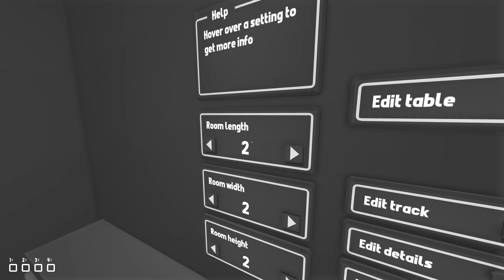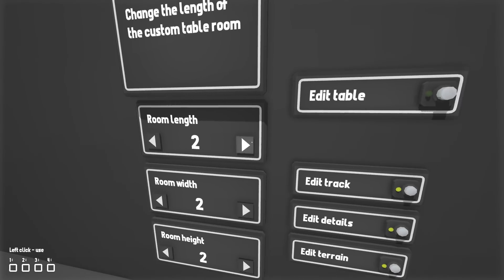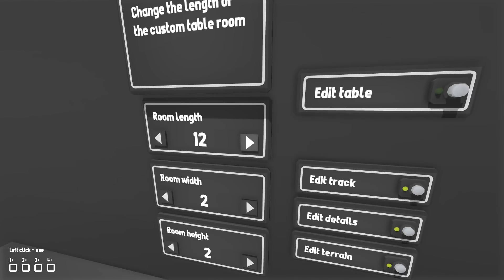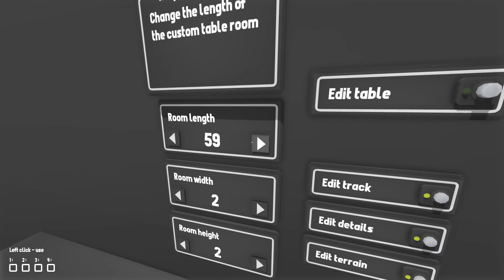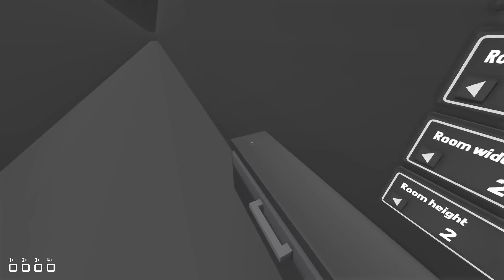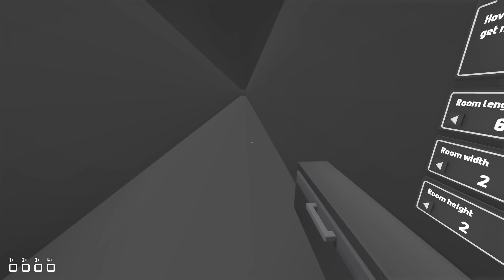So let's go ahead and check it out. Our room starts at two in length, two in height, and two in width. We're going to make it as long as we can. I didn't realize it would go this long — 50! All the way down there. It's 50 long. If you did make it 50 long and had a table all the way along the outside, that would actually be really cool — you can make like a really long track and it'll look really good.